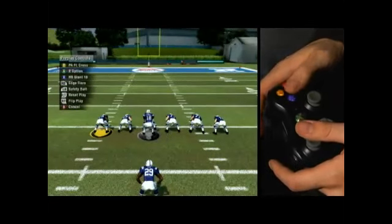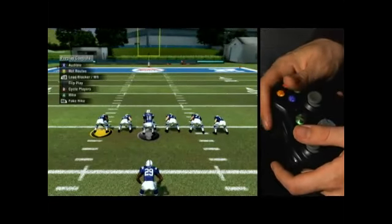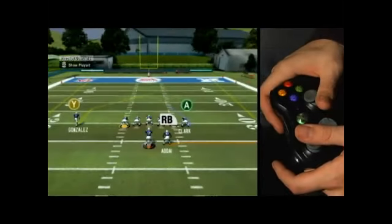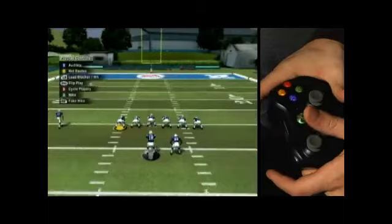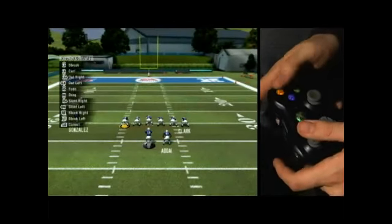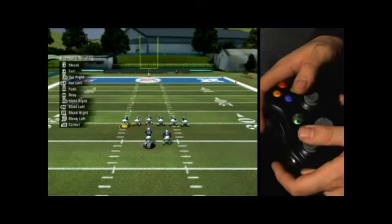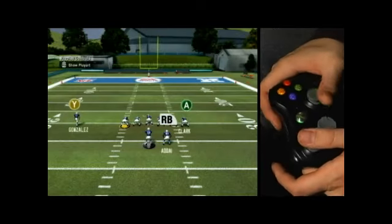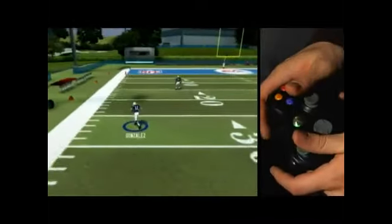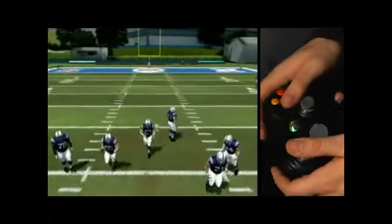Just to go back over that one more time because it's a little complicated — we're gonna look at our guys. Let's say we want Anthony Gonzalez over here to run an out route. We're gonna hit Y for hot route. Anthony Gonzalez is our Y receiver and we're gonna hit L stick to the left — out left. There it is. That's hot routes. Let's go. Thank you.